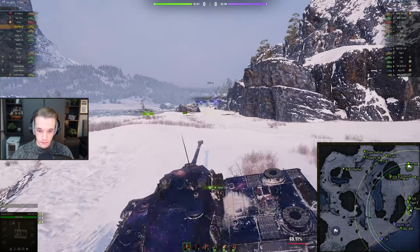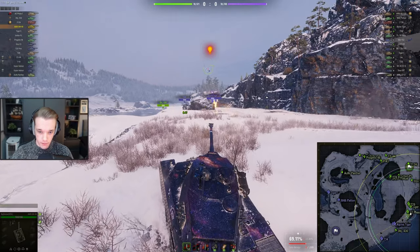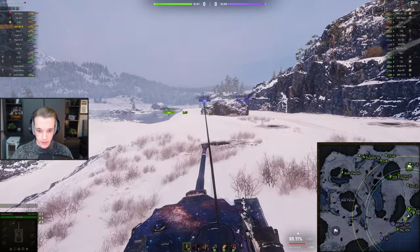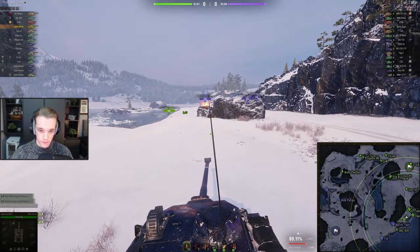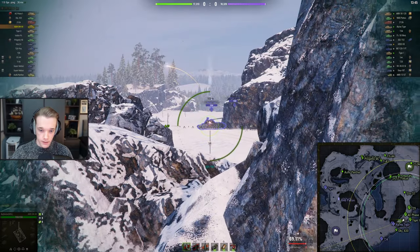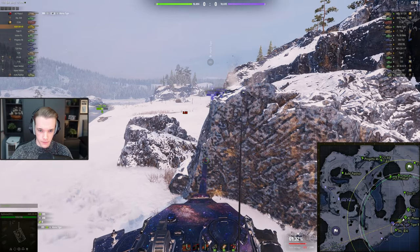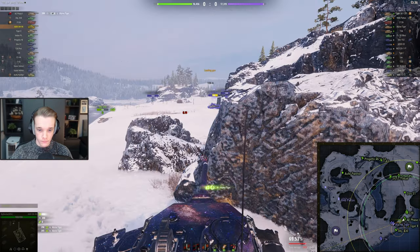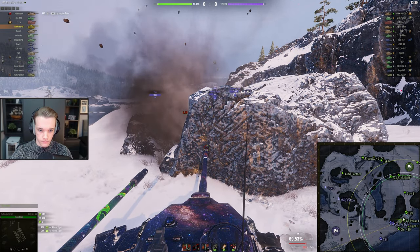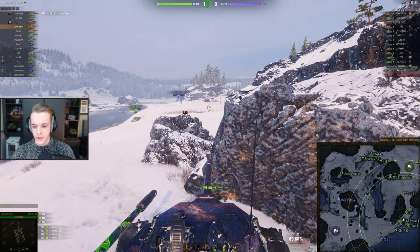Alright, let's see what we can get done here. We can still go up to where we wanted to be, which is at this rock. The 430 has taken this location, so that's fine. Hopefully we can now go and punish like the Alpen Tiger. I believe we tracked him as well — actually no, that wasn't our tracking, someone else tracked him. Now we get our tracking in, and now he's dead. Very nice, good start so far.